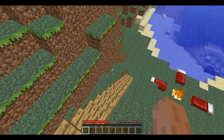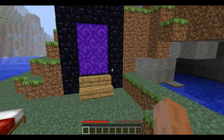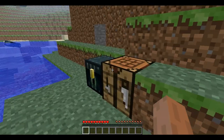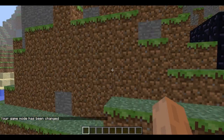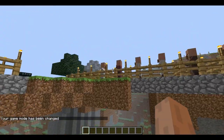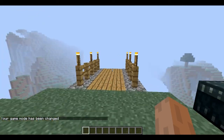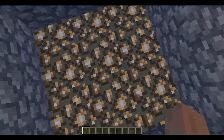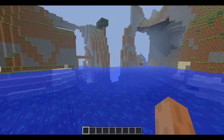When you go down here you can see beds, a little campfire, a portal to the nether, and an ender chest with a crafting table. And you can jump here to the water safely.